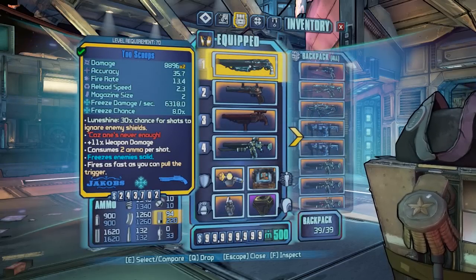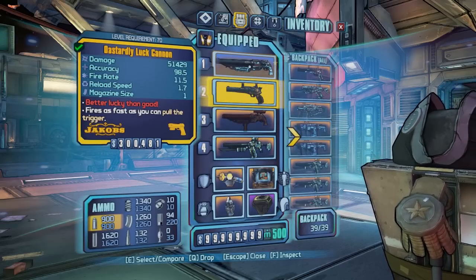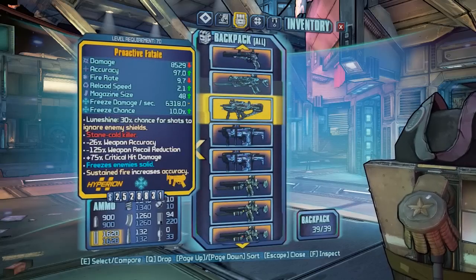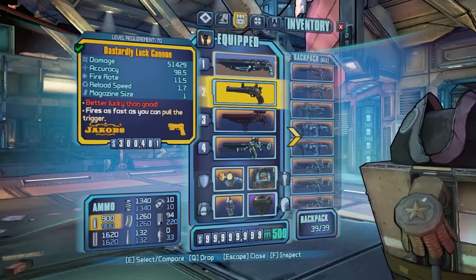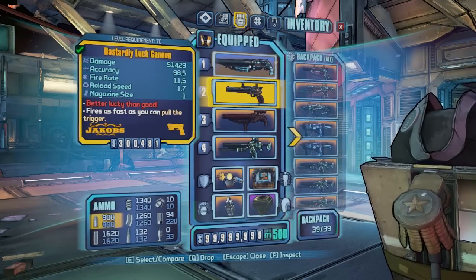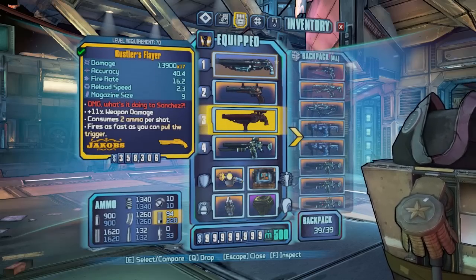Two Scoops is pretty much the one I'm using with this build. After that you want some kind of Jakobs pistol. Most people go for the Luck Cannon, but you've also got the Maggie if you want. There are a couple of other options out there, but the Dastardly Luck Cannon is definitely the best.